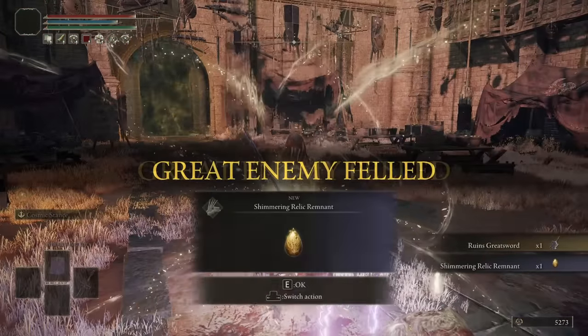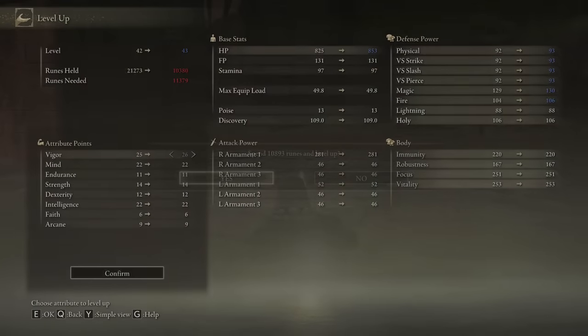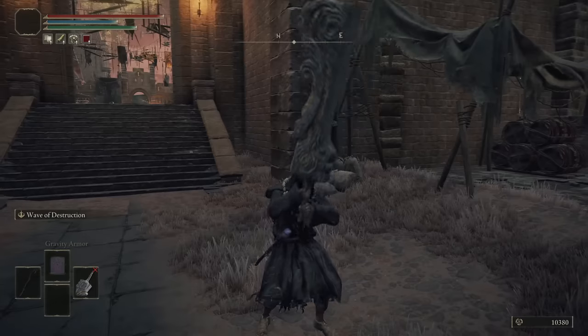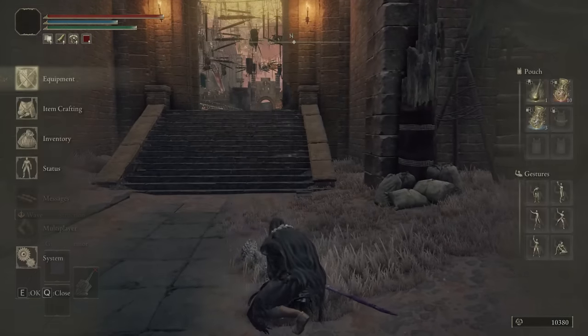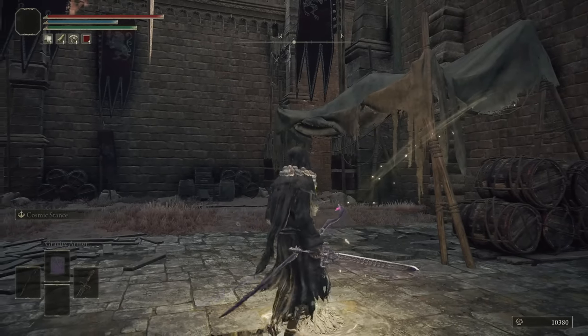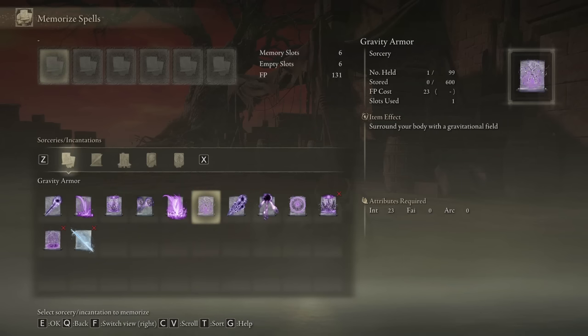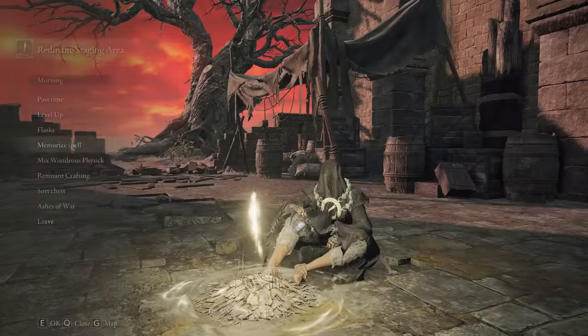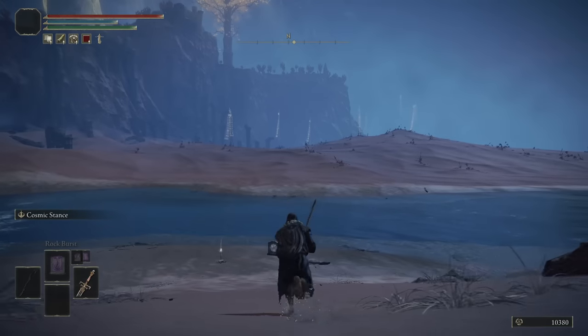Wow, that went so well! Let's level up HP once. He also gave us the Ruins Greatsword — we get a lot of Strength and could wield it and use his Wave of Destruction attack, but for now we'll stick to the Sword of the Cosmos. Let's throw on Rock Burst, Rock Sling, Rock Blaster, Collapsing Stars, Meteorites, and Implosion. Now it's time for Radahn.